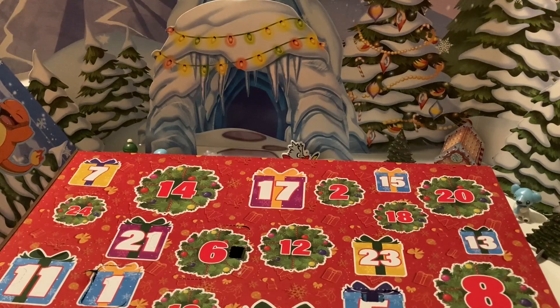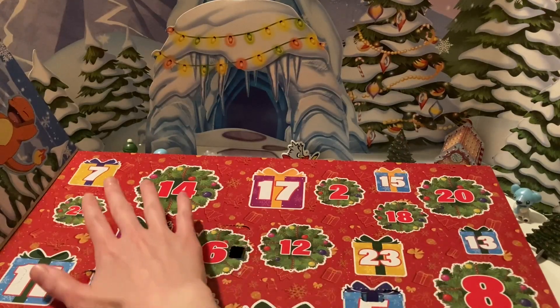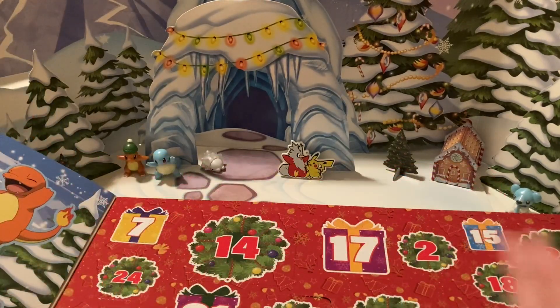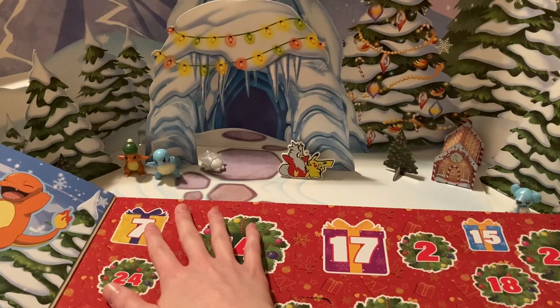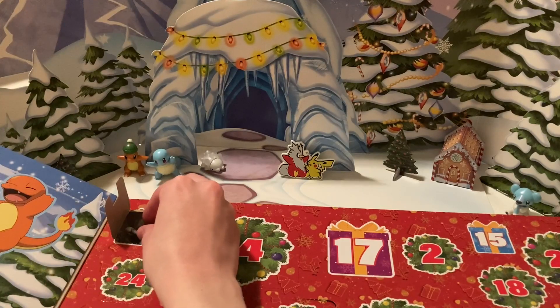All right. Number 7 is in the upper left corner. It is a yellow present. I think it's a sneeze hole.